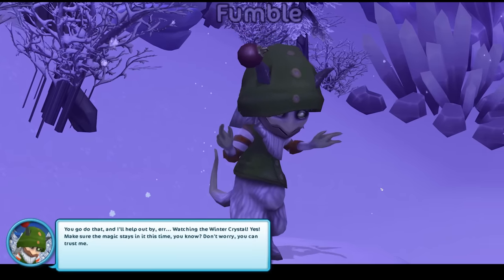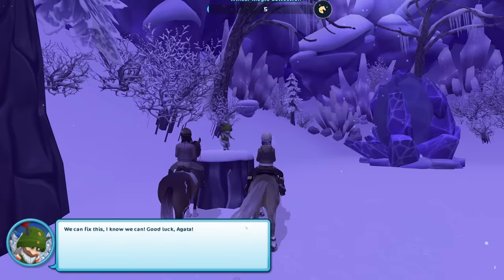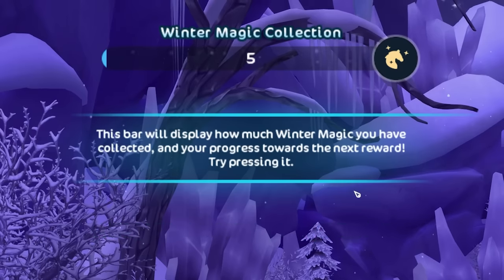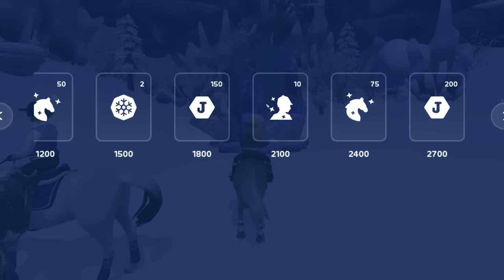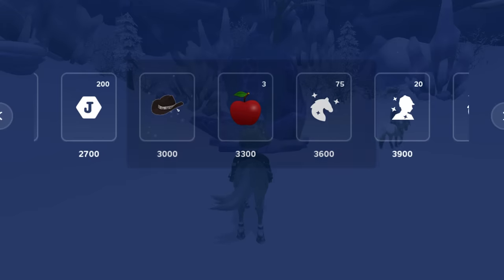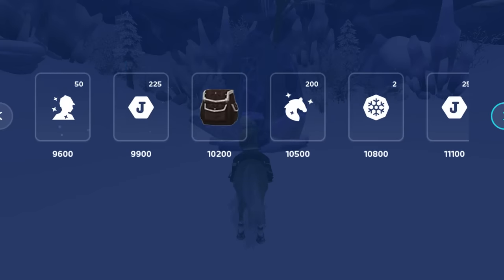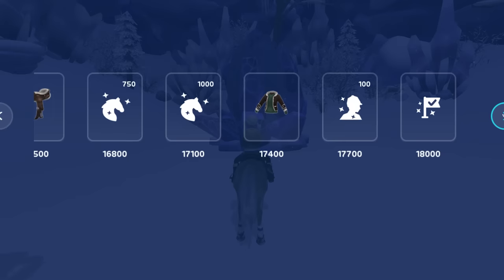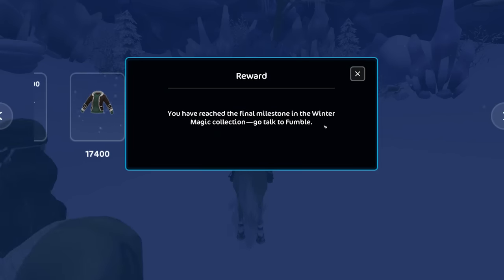I'll help you out to watch the winter crystal — make sure the magic stays in this time. We can fix this, I know we can. This bar will display how much winter magic you have collected and your progress towards the next round. You can collect things including player XP, horse XP, and Jorvik shillings. Looks like there's an outfit in here — the Yeti Hunter cowboy hat. There's a full tack set in here too. 18,000 crystals is the final milestone.